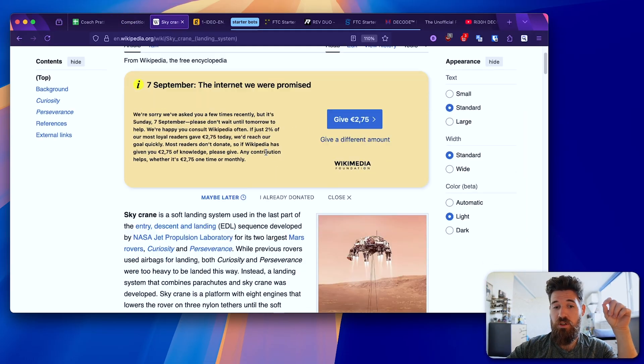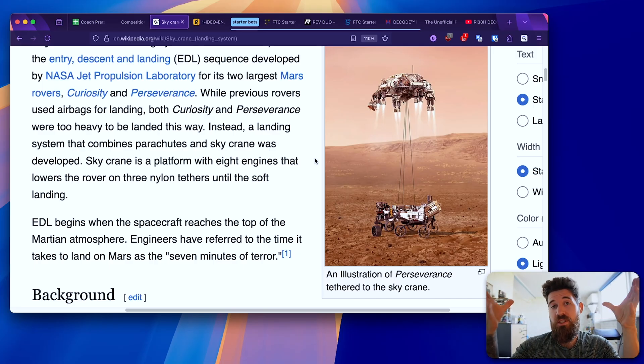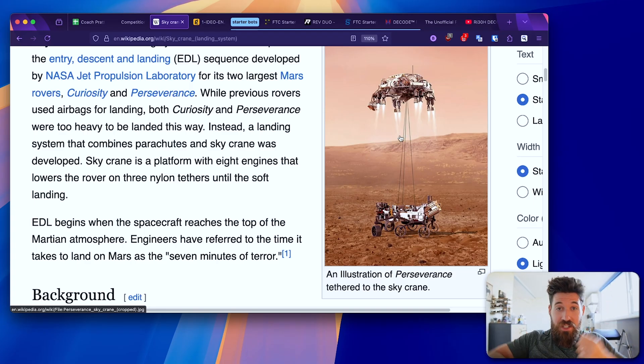I want to start by telling you a story about the Sky Crane — the Perseverance and Curiosity rovers. The teams in space engineering had to decide how to get a rover to the surface of Mars. They couldn't just drop it because it was too heavy, and eventually someone came up with an idea: what if we just lowered this thing down on a rope? That sounds absurd — lowering a Mars rover the size of several small SUVs on gigantic nylon cord — but that's eventually what happened.